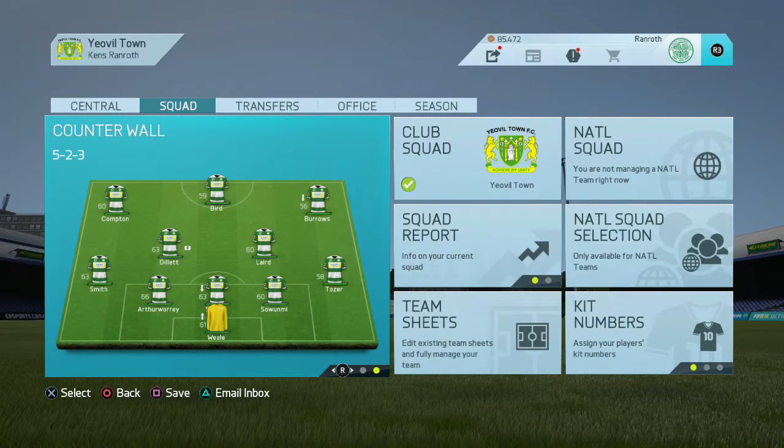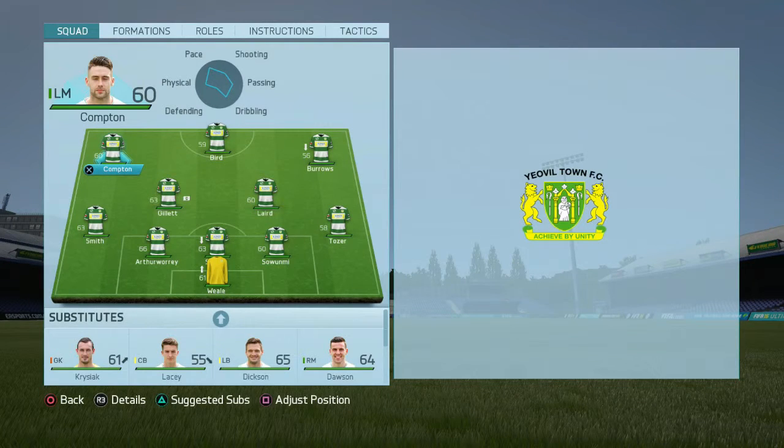Hey team, I am Ranroth and this video is going to be on the next formation in the Yeovil series. We're going back to a formation that I use a lot in FIFA 13 and ran riot with. This is the 5-2-3. I call it the counter wall because it's based on a rock solid defense and then you hit with pace up front on the counter attack. Let's get into it and see what we've got.